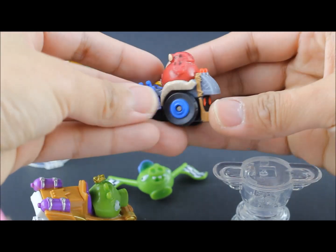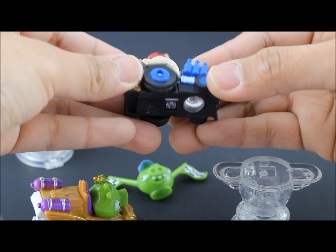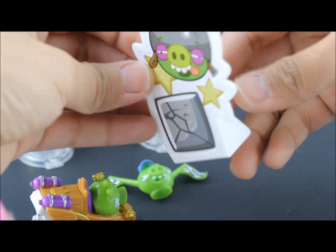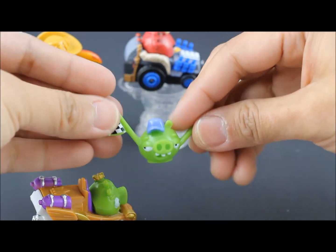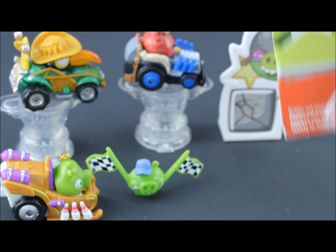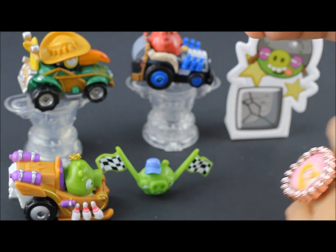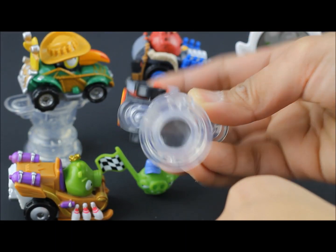And there's Terence, and there's his car. Again, there's the code on the bottom. And there's the pig with the checkered flag. And last of course is Red — there's the code. Put it on the base and scan it.